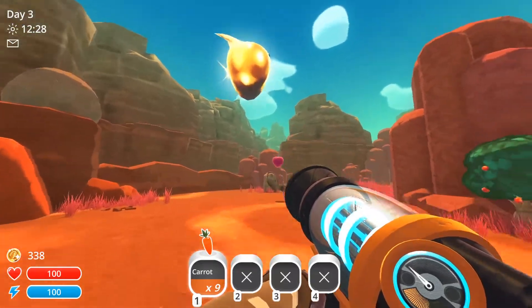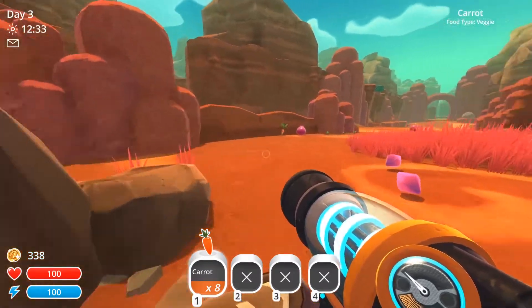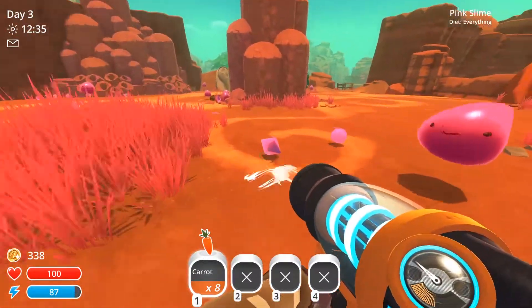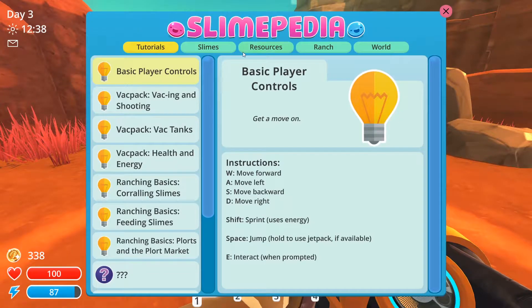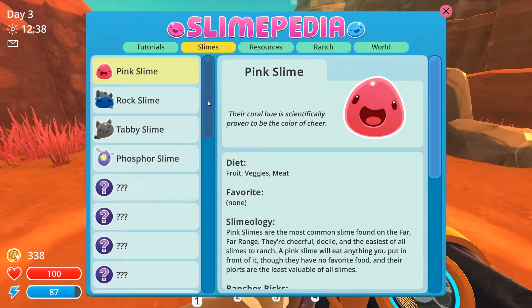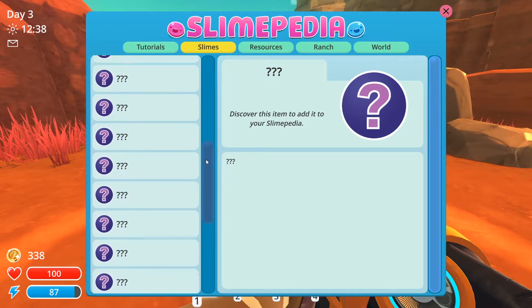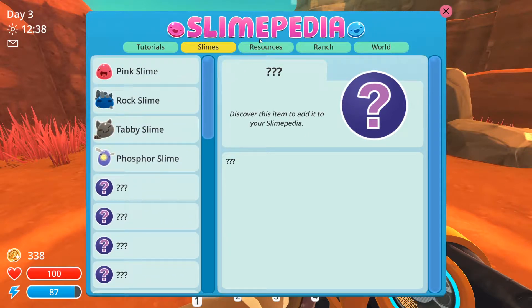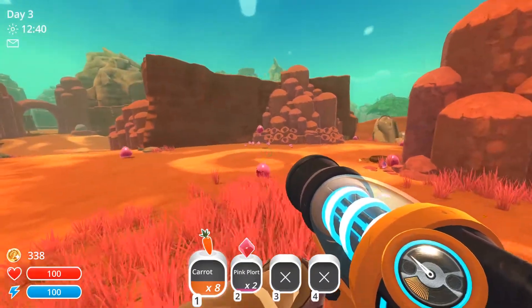Oh, look at this guy! We can't actually pick him up, but I think we throw stuff at him. Oh, he's gone. Let's actually have a look at the Slimepedia — that was a golden slime. It's not even on the list! I think it's not on the list because we didn't throw anything at it quick enough. It evaded us.